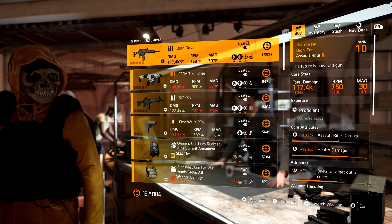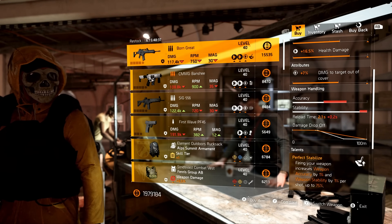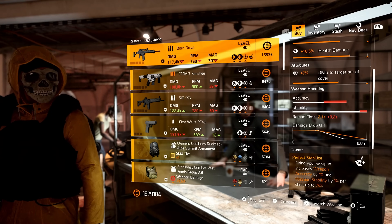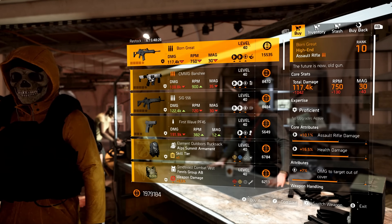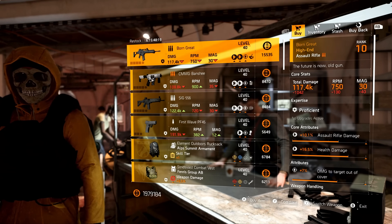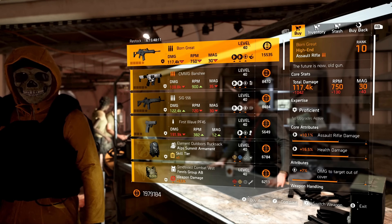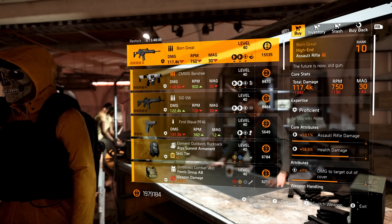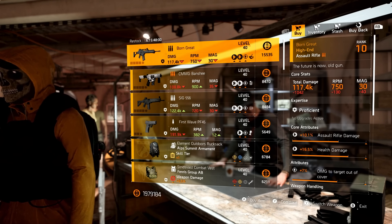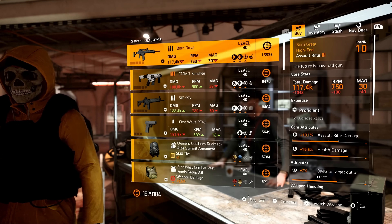Starting off at the top we have the Born Great — the newest named assault rifle with Perfect Stabilize. I would typically go with something like the Glory Days over Born Great. However, if you do not have this one fully proficient, pick up a few and donate them to your expertise. You could have this weapon fully proficient without even using it. It does come with damage to targets out of cover, which is a great attribute. Just pick it up, go to the recalibration station, max out that assault rifle damage, and optimize the damage to targets out of cover.